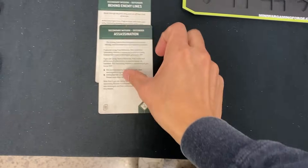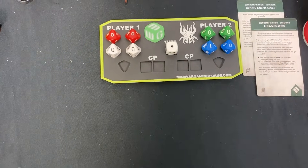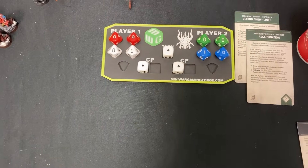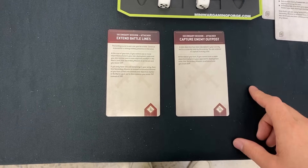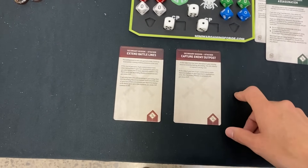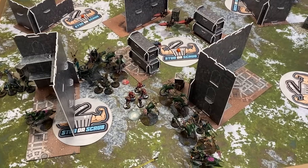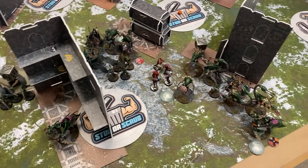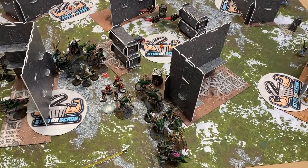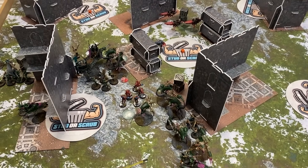Let's go to the scoreboard — Behind Enemy Lines for five, Assassination for five, giving the Eldar ten secondary points. Mandrakes going into the sky. I draw Extend Battle Lines and Capture Enemy Outpost. Capture Enemy Outpost isn't going to happen because you put your Night Spinners on there and the OC is quite high. I can do Extend Battle Lines though. I need to push out into the mid board or else your reserves will pin me in for another turn.